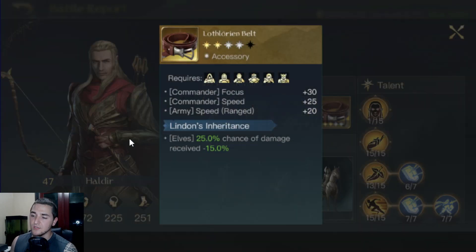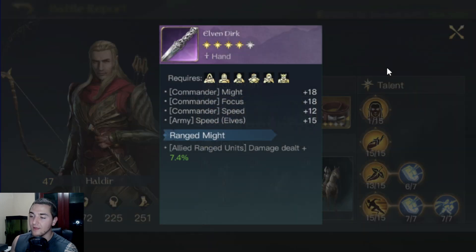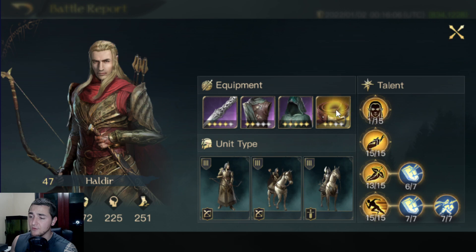We've got this belt here, which is fantastic — it gives you a 25% chance of receiving 15% reduced damage. That actually calcs out to about 3.75% damage reduction when you average it out, one out of four ratio. It also gives you good speed to your ranged units, so between the belt and the weapon we've got 35 speed to your ranged units.